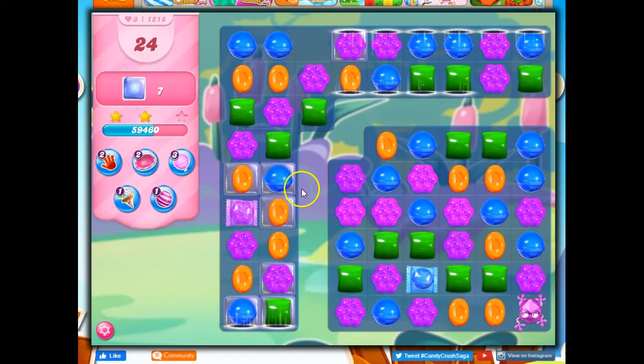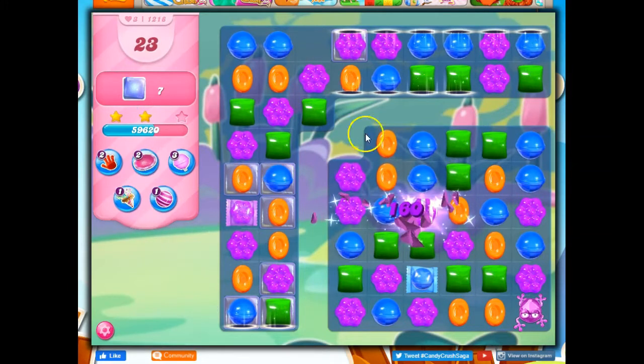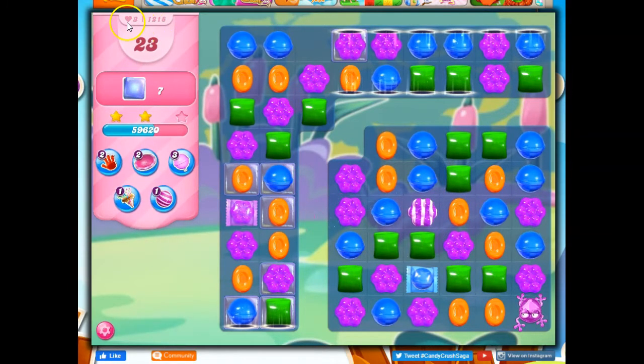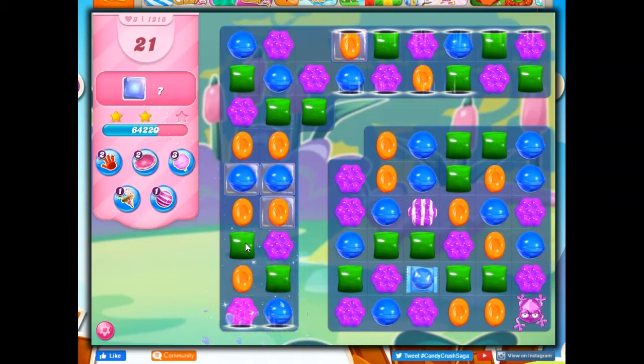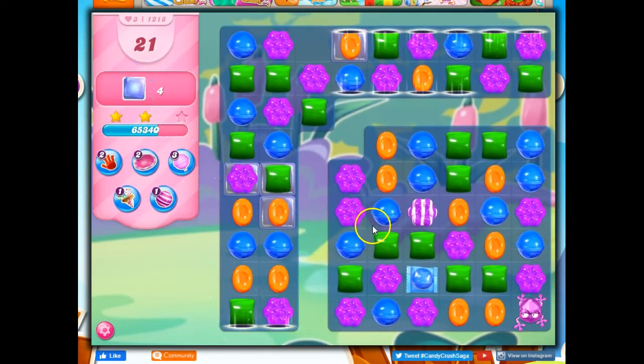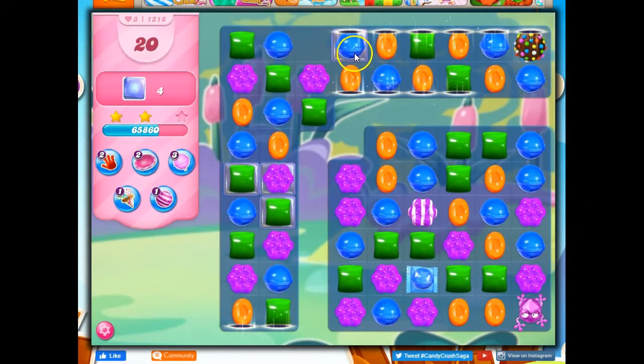I thought I was going to get a lot more cascading than what I just got. But that's okay because I can see the concepts now. The good thing is I still have 23 moves to get this done. This shouldn't be a problem here. And I have this nice opportunity here to get rid of that jelly. A color bomb again.